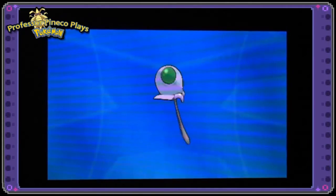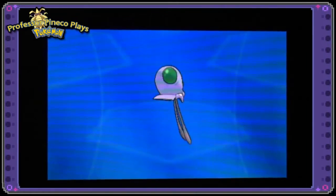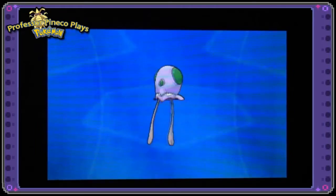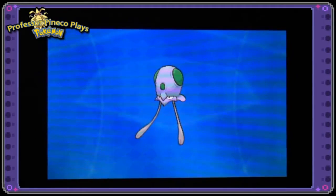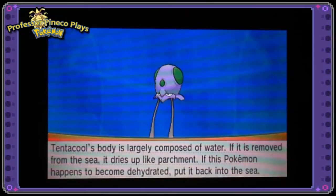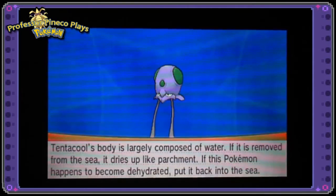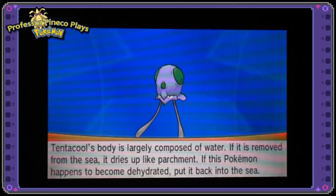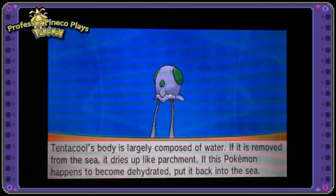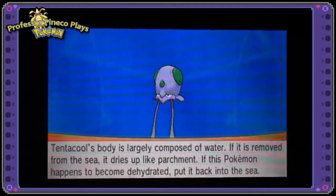I do have a Tentacruel, but I'll probably — I definitely will end up catching one on the shiny run. But yeah, there he is. It's kind of creepy when you stare at him for a really long time, but I do think it's a pretty nice Pokémon to join anybody's team. Tentacruel's body is largely composed of water — if it is removed from the sea it dries up like parchment. If this Pokémon happens to become dehydrated, put it back into the sea. Well, that's a jellyfish Pokémon, but I called it a squid, which is funny. So every one of our tentacles is dead because none of them we put back in the water — terrible, terrible Pokémon people.